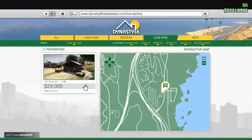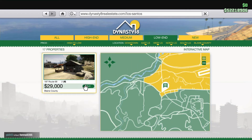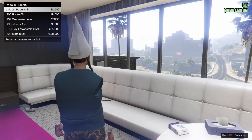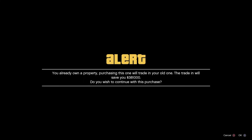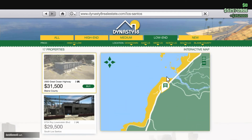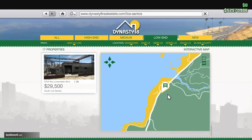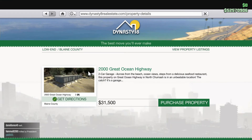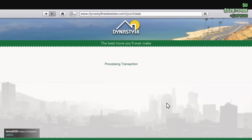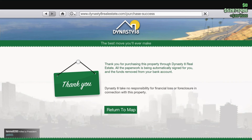Purchase property — watch the money at the top. Now we're at 52.2 million. Return to the map, go to the last property, and purchase it again. Now we're at 52.5 million. One more time — these are property slots four, five, and six. Purchase property, go down to slot six. Now we're at 52.87 million dollars. This is confirmation that the glitch still works.